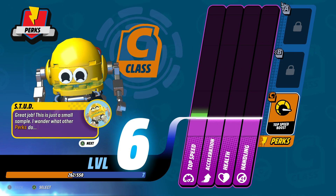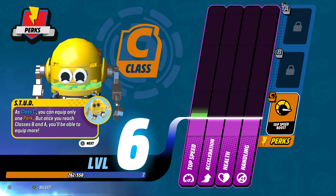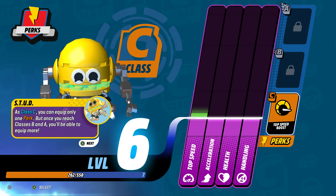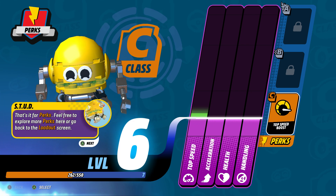Great job! This is just a small sample. As Class C, you can equip only one perk, but once you reach Class B and A, you'll be able to equip more. That's it for perks. Feel free to explore more perks here or go back to the Loadout screen.